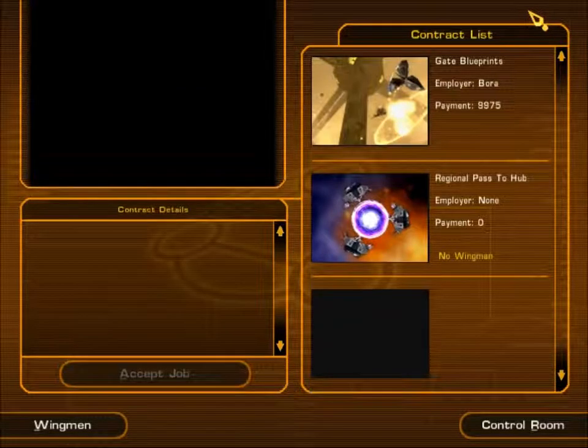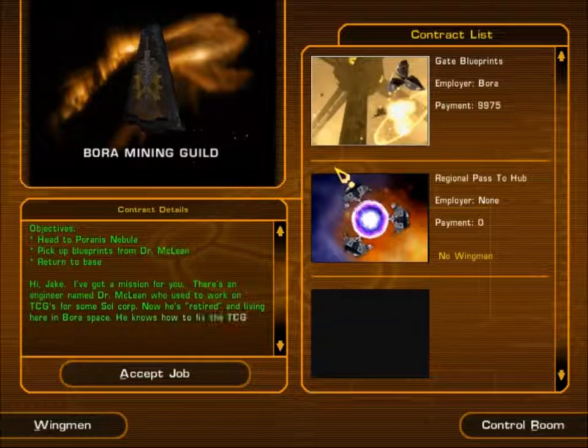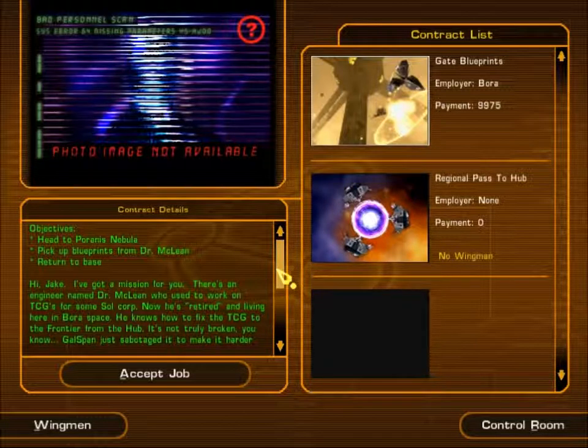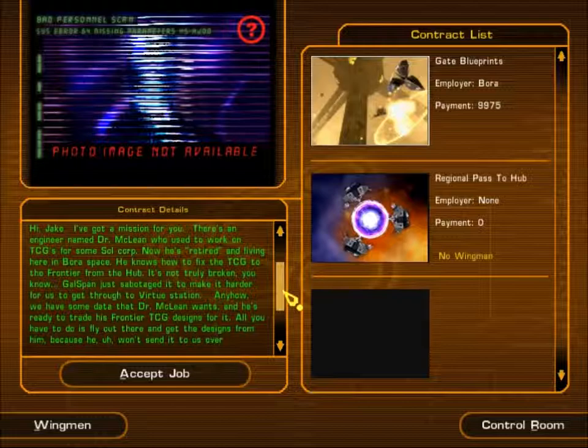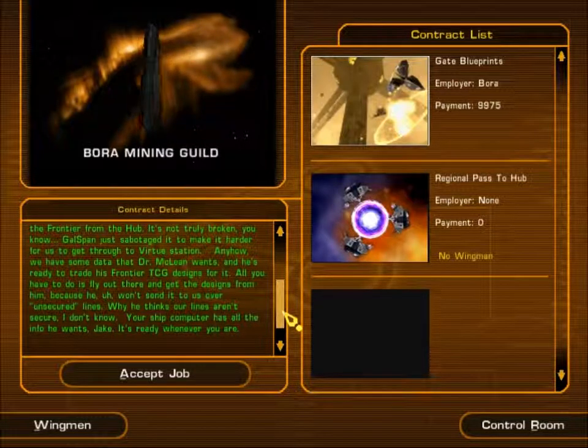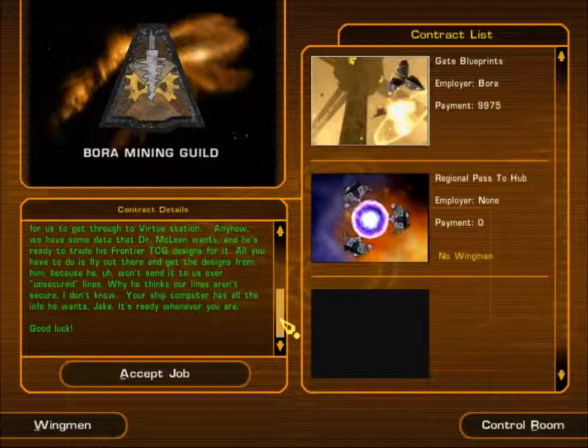Job board — looks like we've only got one job here: Gate Blueprints. 'Hi Jake, I got a mission for you. There's an engineer named Dr. McLean who used to work on TCGs for SoulCorp. Now he's retired and living here in Borer Base. He knows how to fix the TCG to the Frontier from the Hub — it's not truly broken; Galspan just sabotaged it to make it harder for us to get through to Virtue Station. We have some data that Dr. McLean wants, and he's ready to trade his Frontier TCG designs for it. Just fly out there and get the designs from him, because he won't send it over unsecured lines. Your ship computer has all the info he wants, Jake. Good luck.'